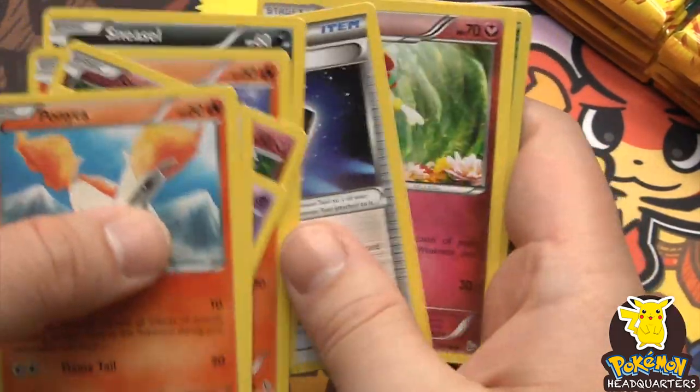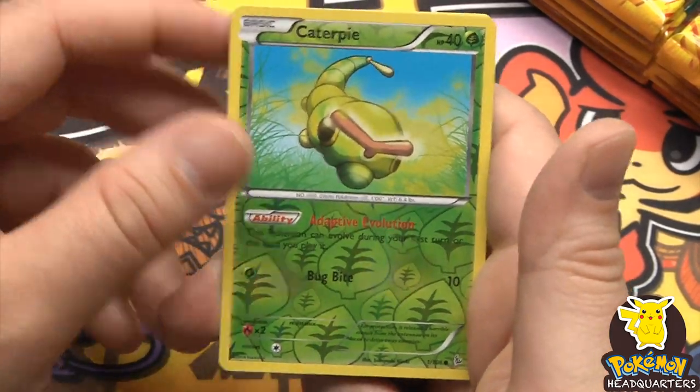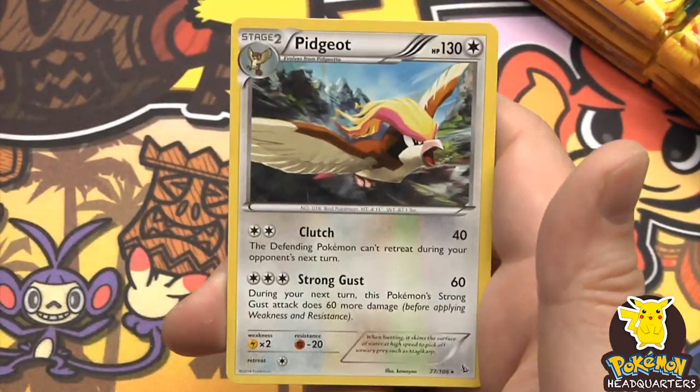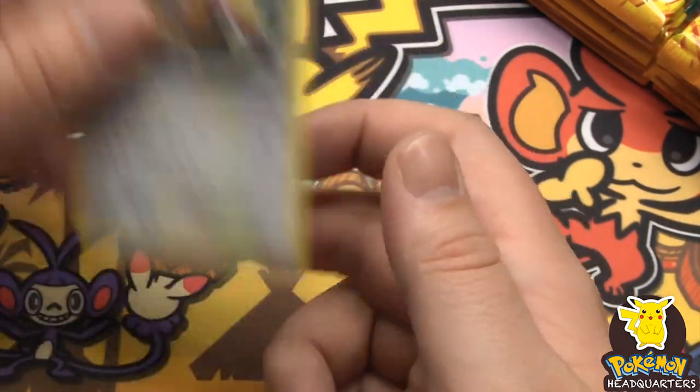Reverse holo Caterpie, it's common, and a rare - Pidgeot, 130 hit points with Clutch and Strong Gust.